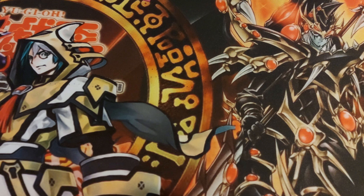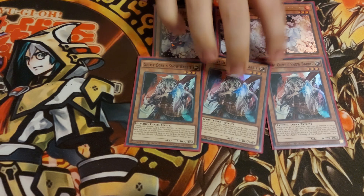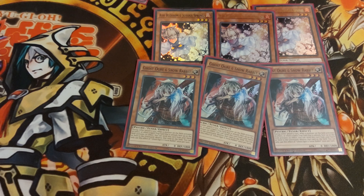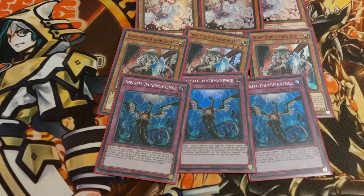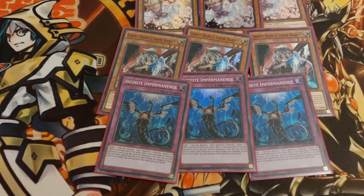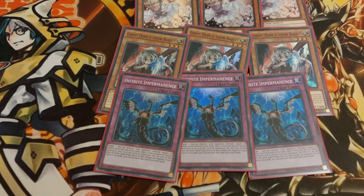That was the main core. Now for the hand traps: 3 Ash Blossom, standard. 3 Ghost Ogre, very good for the Brave Engine and stuff like the Field Spell of Landriebes, or Needle Fiber. And 3 Infinite Impermanence. It was between this and Nibiru — I decided to go with Impermanence, as it was more useful for me. I decided to leave Nibiru outside because most decks play Ghost Ogre right now, so Nibiru wasn't really useful, and I went with Impermanence.